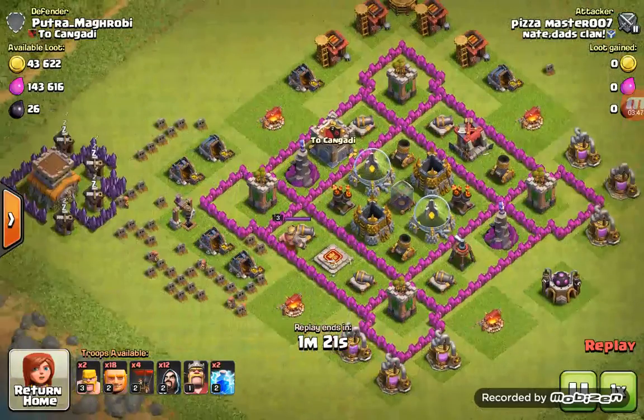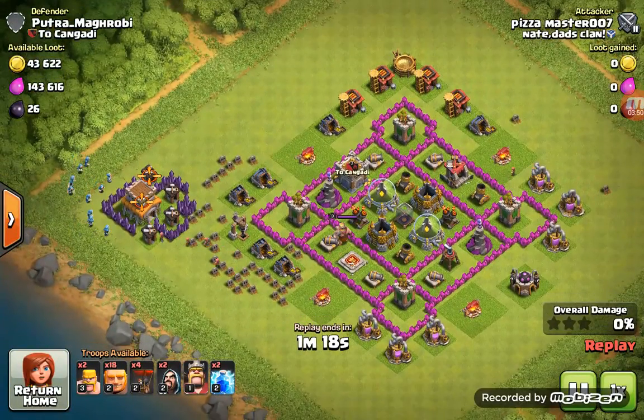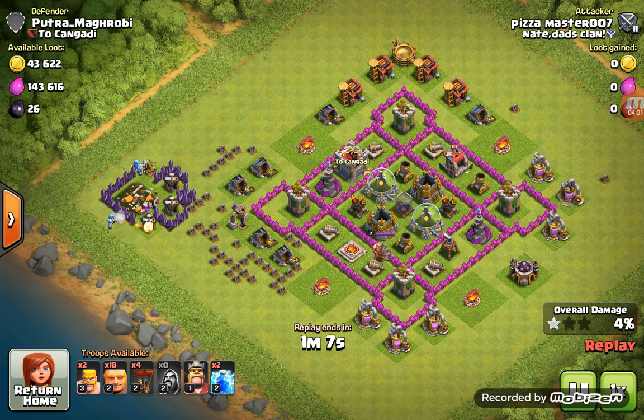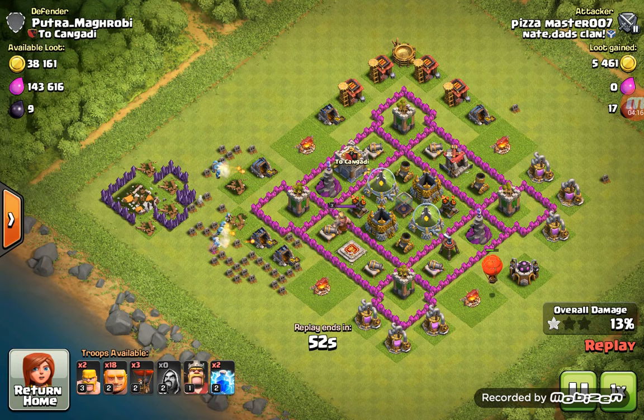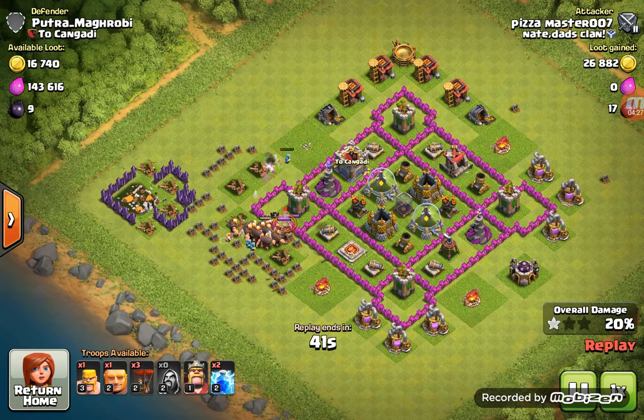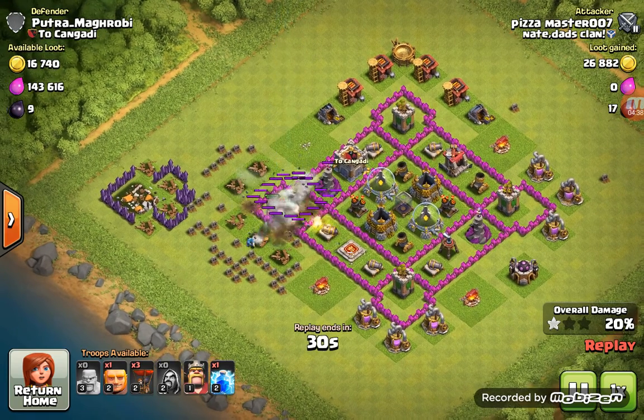Now jumping into another attack — this one done by my brother. He goes and finds the town hall, sniping it. His wizards — boom, destroyed — easy one star. He's at only ten percent. Those wizards are attacking hard. He puts down his balloon, then spreads his Giants out against the Barb King. He drops a lightning spell and that kills the Barb King.